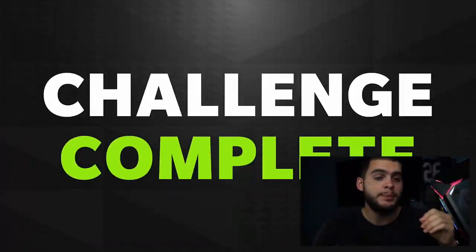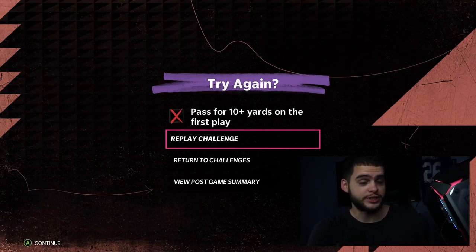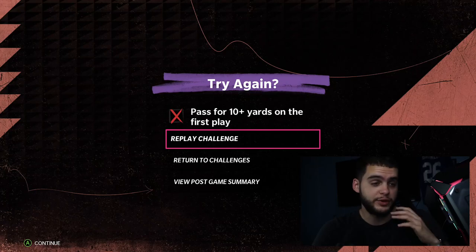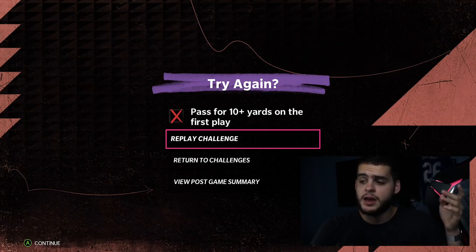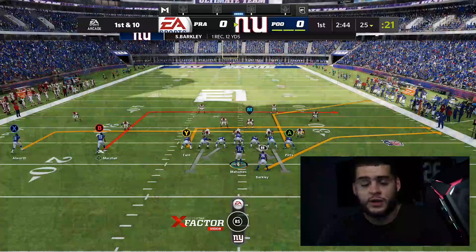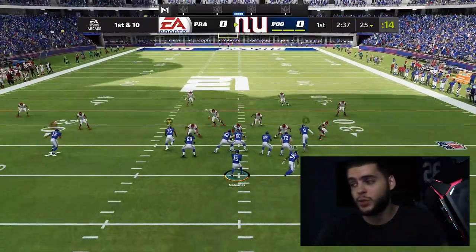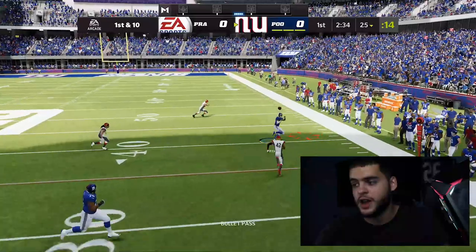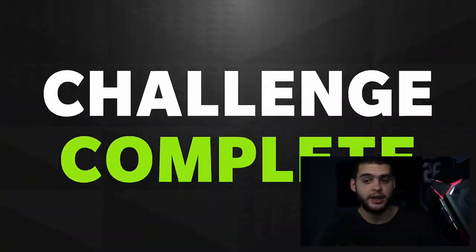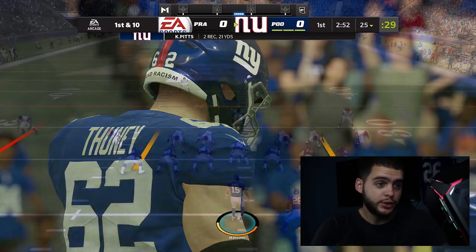Do not play deep zones in solo battles — it's an online game where deep zones work against a computer; they will play their drops and pick you off. I have not thrown a single interception in a solo battle game. It's not hard to avoid if you just follow Level Sale, lead it to the outside — very unpickable plays. Do not throw a pick; it definitely hurts your score. Follow Level Sale all game: 100 rushing yards, one rushing touchdown, then bombs away, leading to the outside and running out of bounds every time.